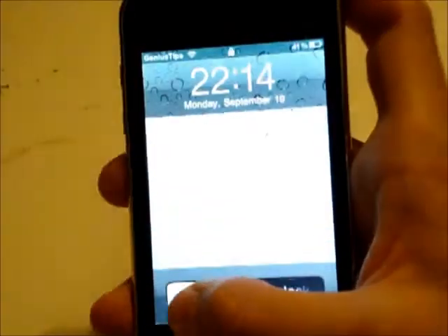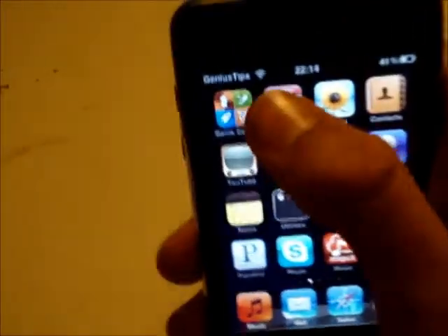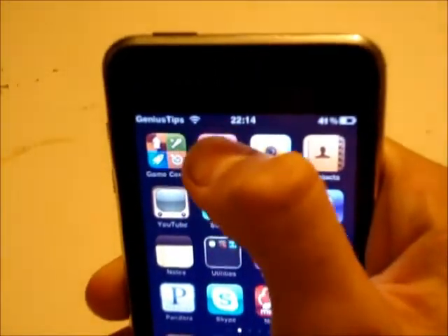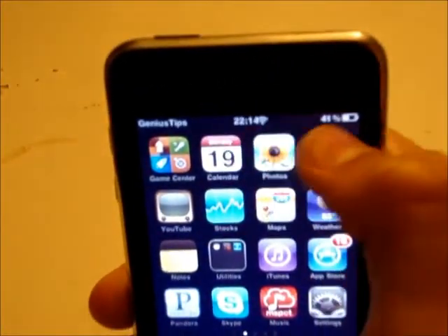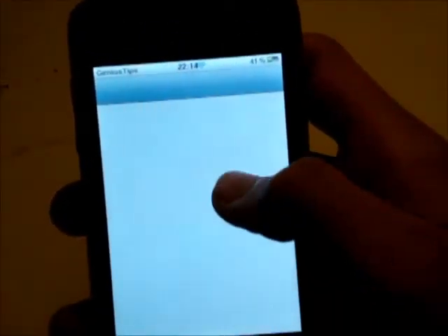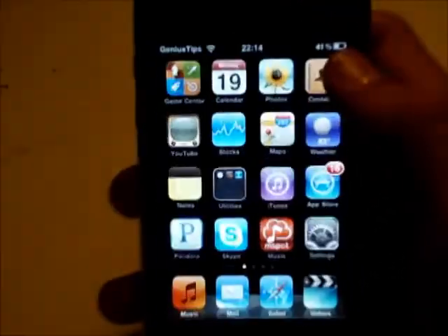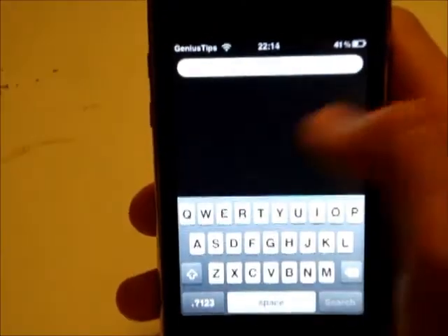The second tweak is called Arrange Status Bar. It is free on Cydia, and what that does is you can customize your icons on your status bar by holding them down and moving. And if you do not like what you've done, you can always go to Settings, scroll down to Arrange Status Bar, and reset your status bar. And as you see, everything goes back to normal.